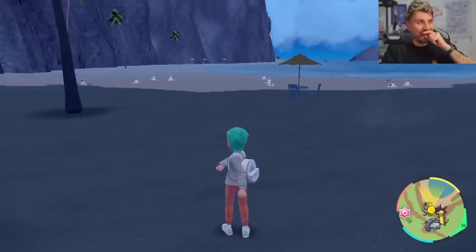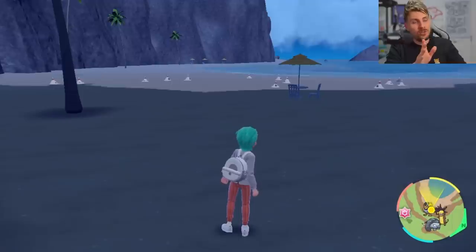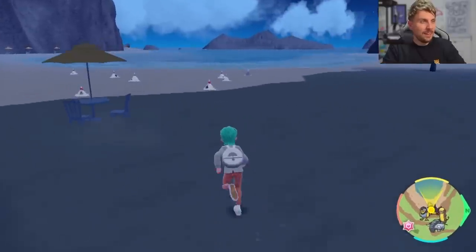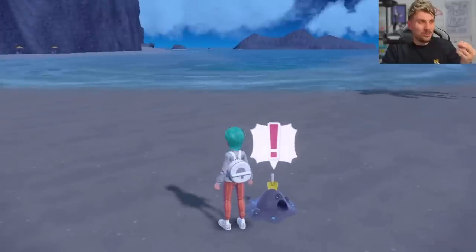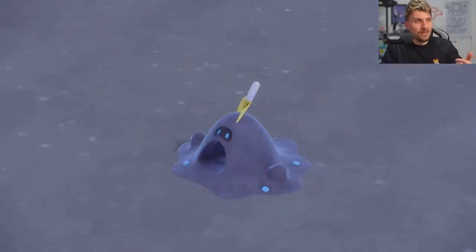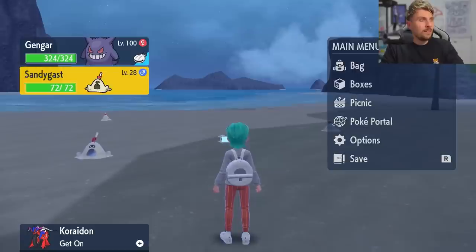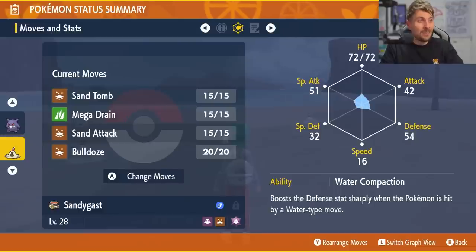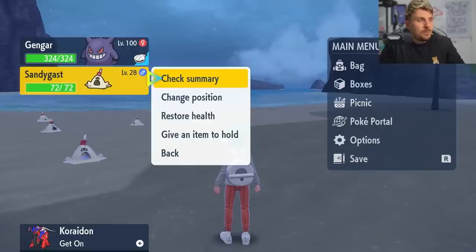There's a shiny — we've finally got one! It has taken a little while to spawn in, but you can see over to the right there's one just near the shoreline. We'll be able to get ourselves a shiny Palossand, and the coloration on this one is just brilliant — I am super happy we've got this. There we go, a nice lovely shiny Sandygast!